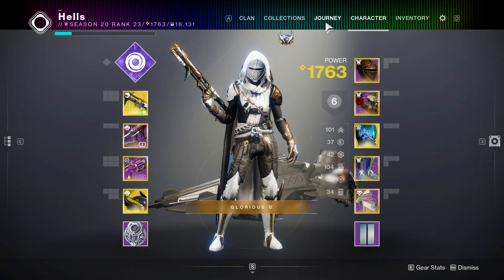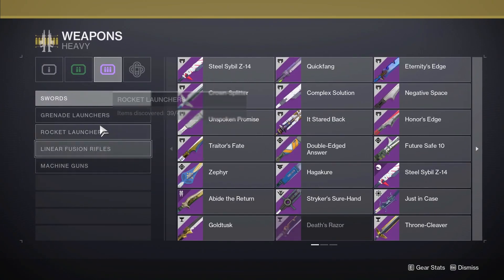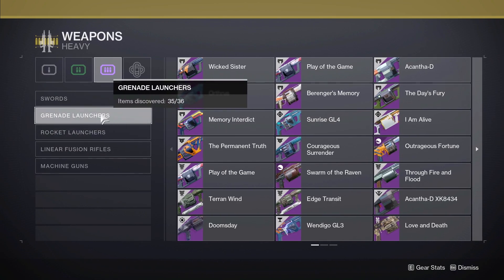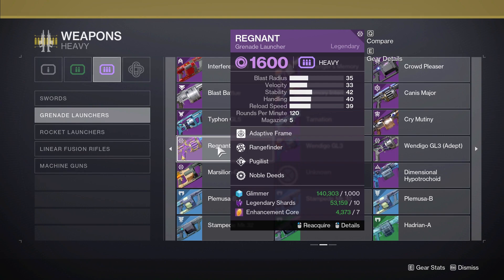I'm going to show you a really fast way to get these, which is definitely not intended right now, so take advantage of it as soon as possible. What you can do is go to the grenade launcher tab in your Collections and find the gun right here if you've previously unlocked it.